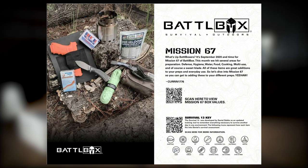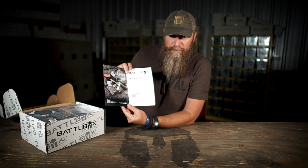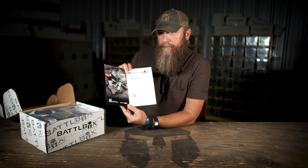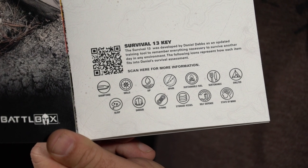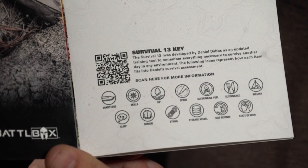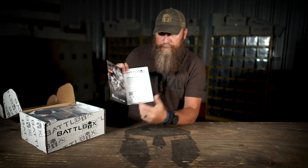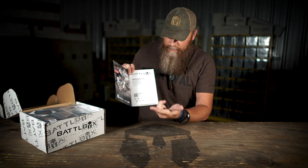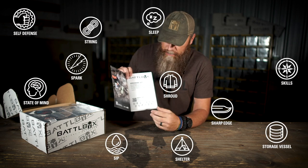If you look down here at the bottom, we've got some icons. A while ago, we published the Survival 13 on the website at BattleBox.com. The Survival 13 is our spin on 13 essential keys to survival. We've got 13 icons here that represent each of those. When you look at an item, it's going to correlate to one of these icons and where it fits into the Survival 13. I'm even going to pop these little rascals up on the screen for each item as I talk about it.